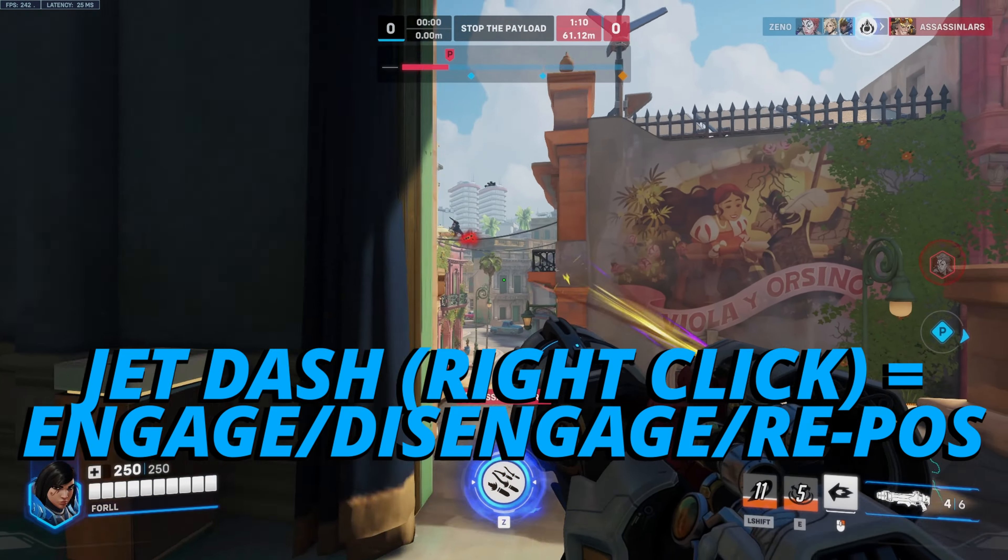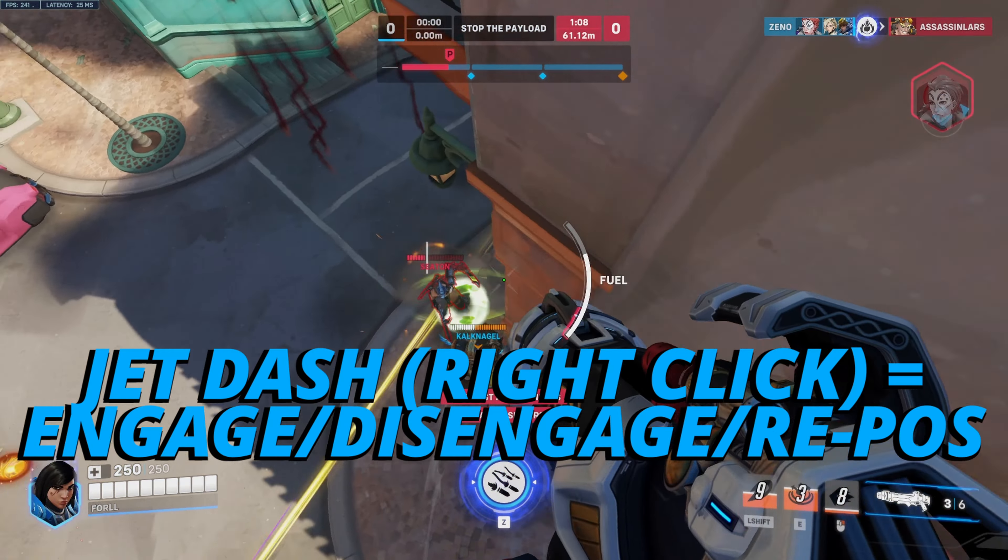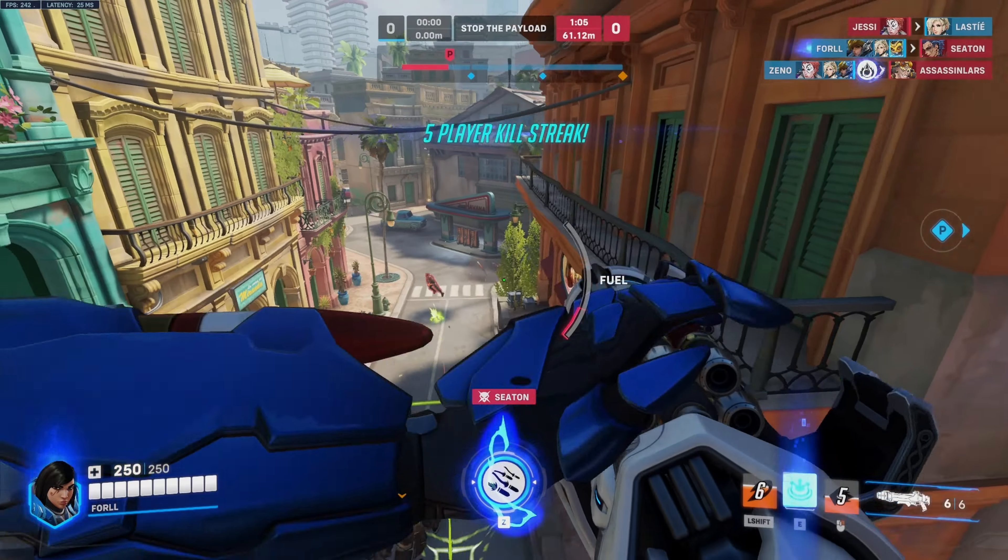Finally, for the new Pharah mobility right-click jetpack, it's great for repositioning, disengaging, or chasing down enemies.